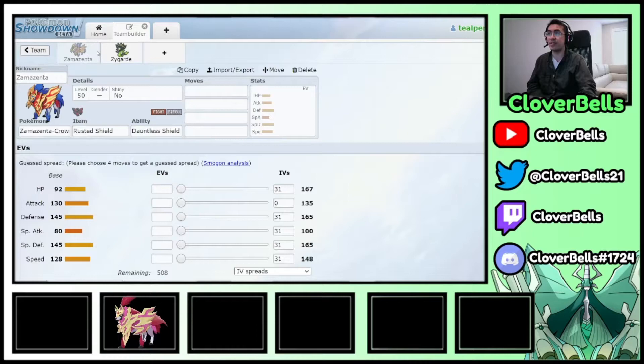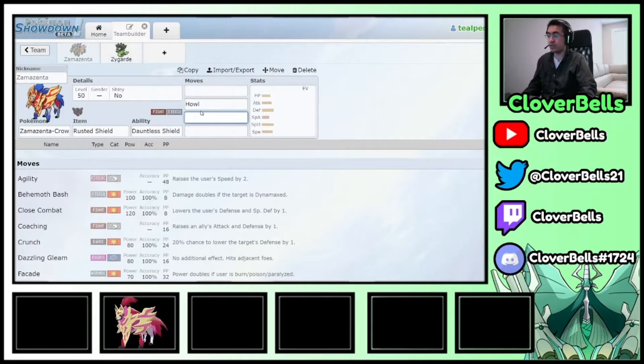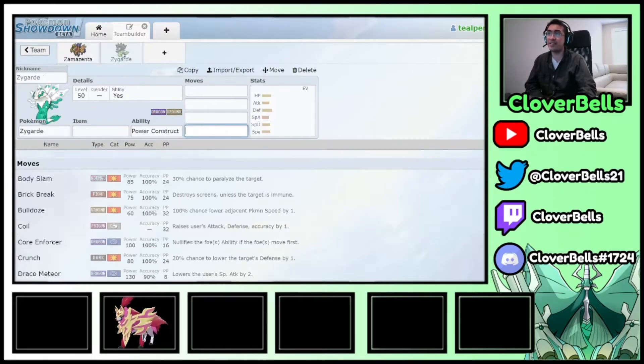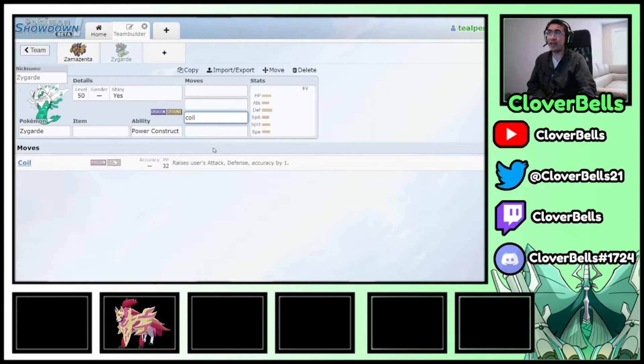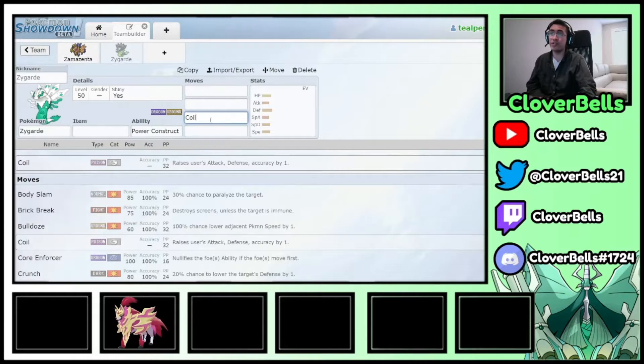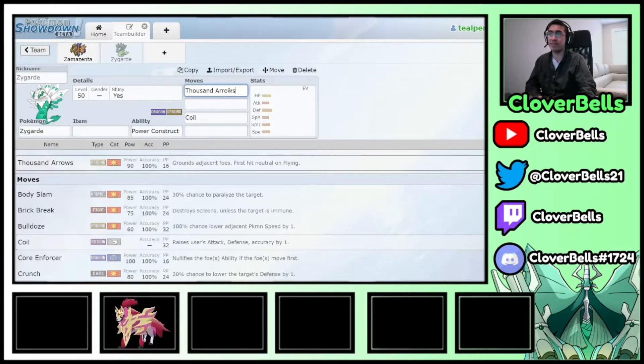Now pair these two together and you have options. Zamazenta can use Howl for Zygarde, and you can use Coaching to boost Zygarde's Attack and Defense. Zygarde also has Coil — so Coaching plus Coil makes Zygarde extremely hard to kill. Once it drops below half health it transforms into Zygarde Complete, which stays bulky and spams Thousand Arrows indefinitely.